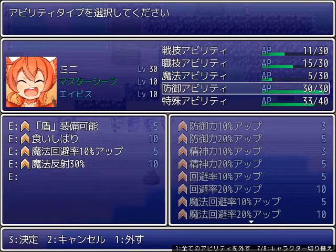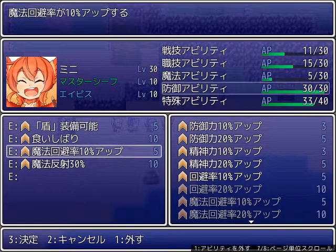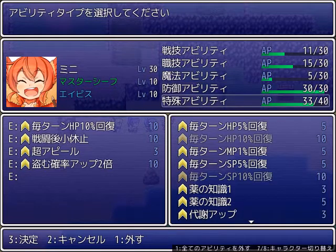The defensive skills are important. This is Grit Your Teeth — it lets you survive a hit that would normally kill you, as long as you have 30% or more of your life. It only works once per battle, but if it saves your life once per battle that's a life saved. Then there's magic dodge and magic reflect. Mini, as a Phoenix Gorilla, automatically gets the revive skill — the better one.